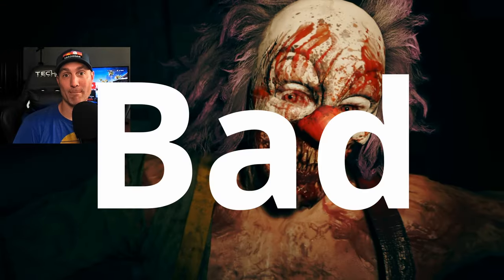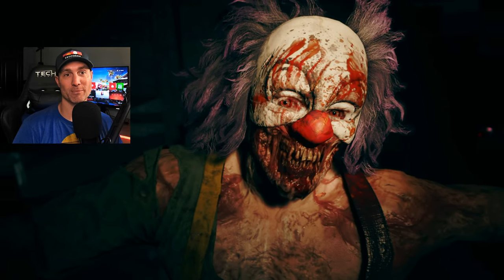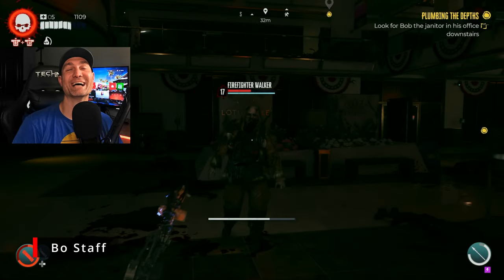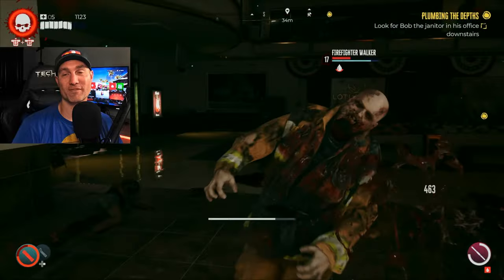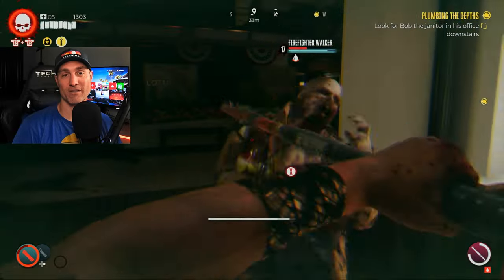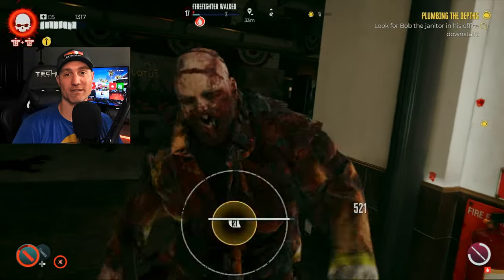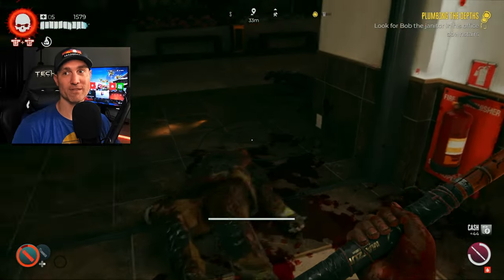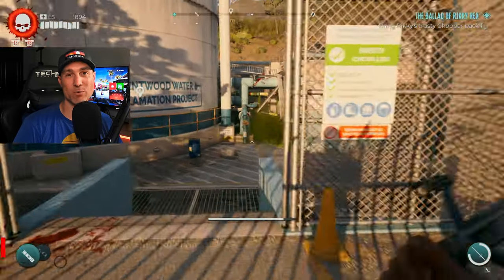Moving on to the bad category — there'll be some real dingers here that people are going to be upset about. Starting with number one: the bow staff. I can't stand it. Every time I hit somebody with it, it's like hitting them with a popsicle stick. Even with it upgraded I thought it was very, very weak and I didn't like it.